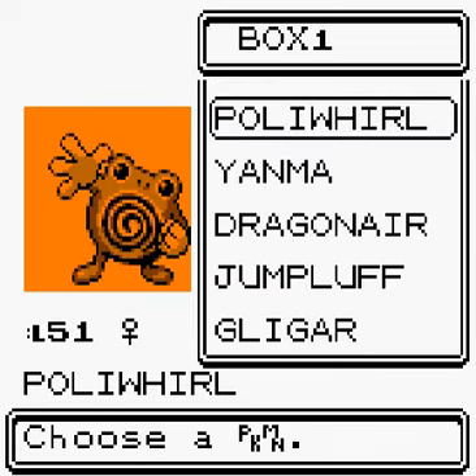Let's have a look at Box 1. Poliwag is still ready to evolve into Poliwrath because I still don't have a Water Stone. Nothing I can do with that.